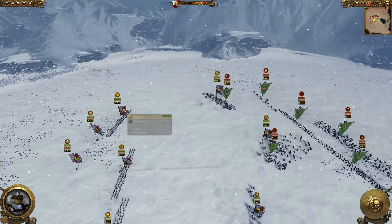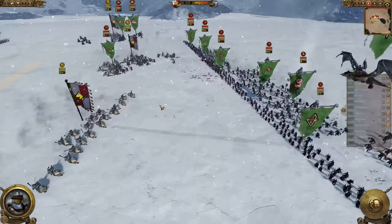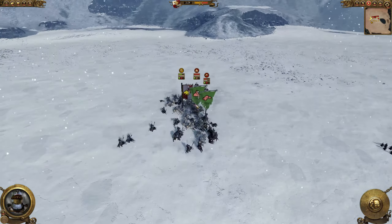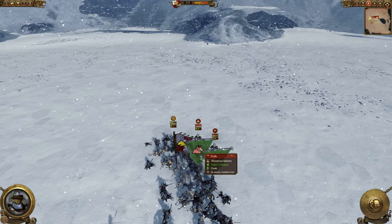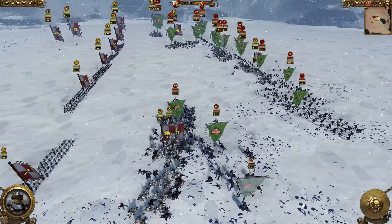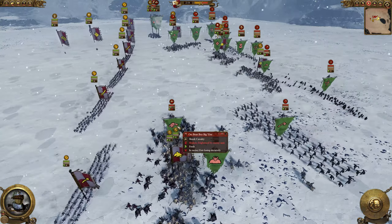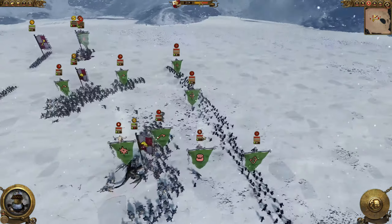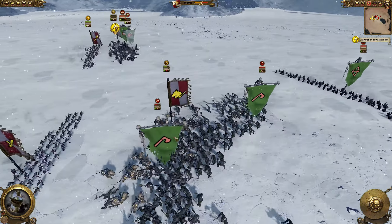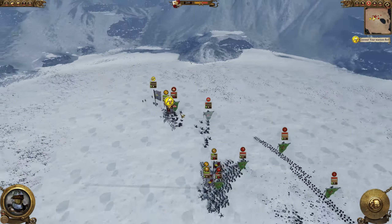Unpausing the game — rushing in everywhere with the demis. This is a bit of a mistake because I really should have charged in with my units close by to support. Savage Orc Biguns are getting destroyed by demis but they've lost a lot of HP. I'm taking a bad engagement — Orc Big'uns supported by trolls are destroying my demis. I've already killed off one Orc Big'un unit but two of my demis with halberds are doing very well, still destroying these units.